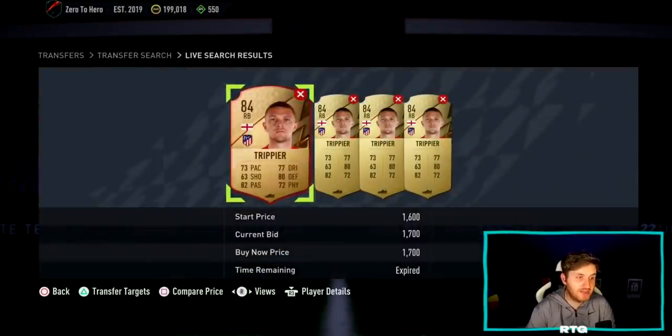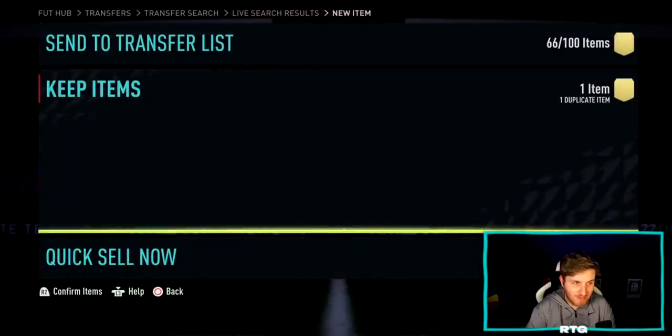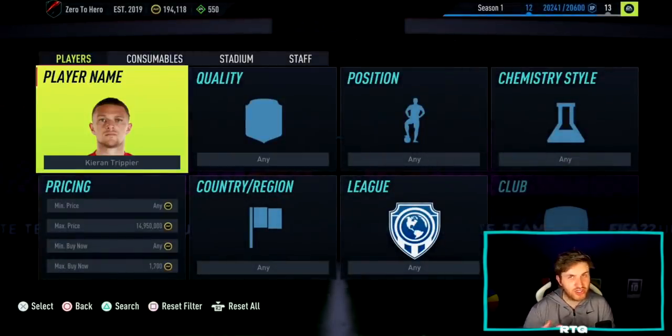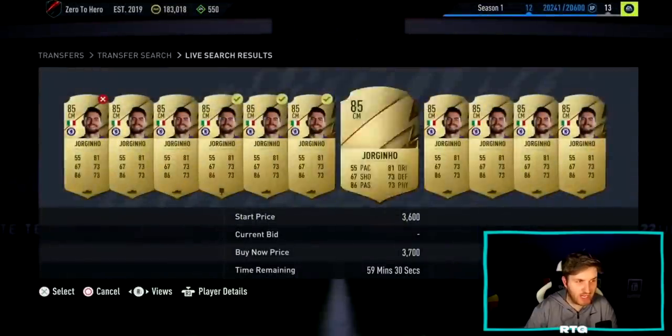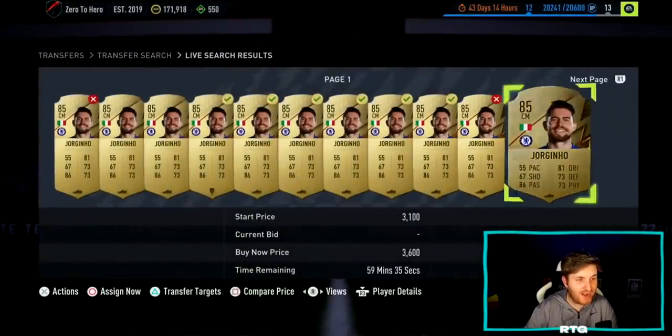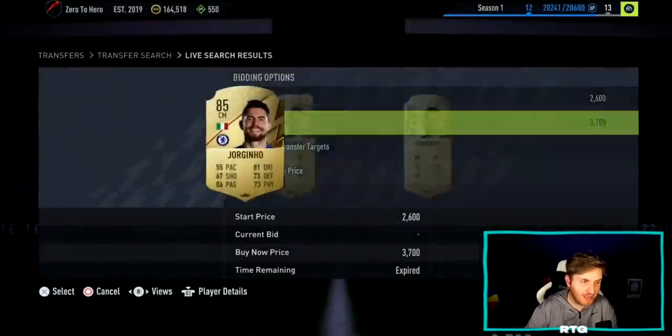We've seen it before when an 84-rated card has been extinct at 10k or 7,000 coins. There's absolutely no way this card stays at that price. It truly is about being smart with investments, spreading out your coins, and when the time is right — by being patient and looking at SBCs — if it's a really crazy new SPC that people want to complete, this card could quadruple or triple in price. And Georginio, 85-rated, links to the Premier League — Serie A players like Marco Verati and Immobile — phenomenal price.